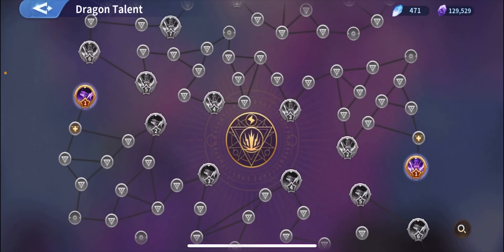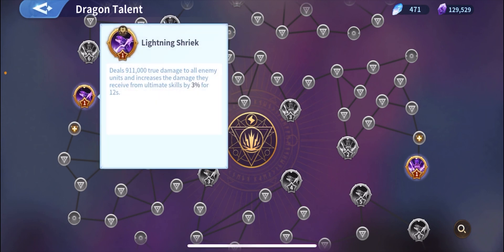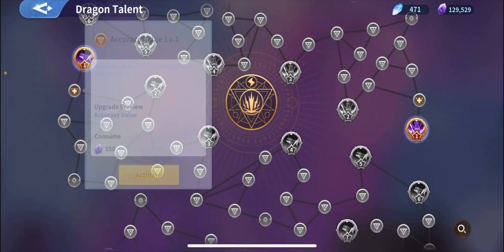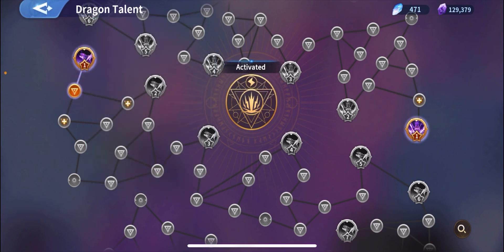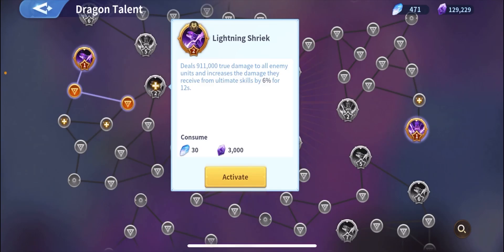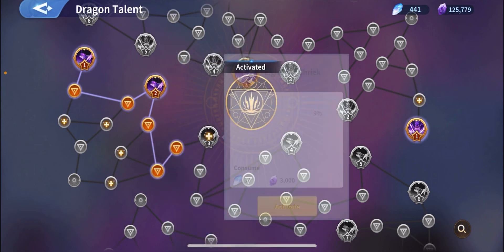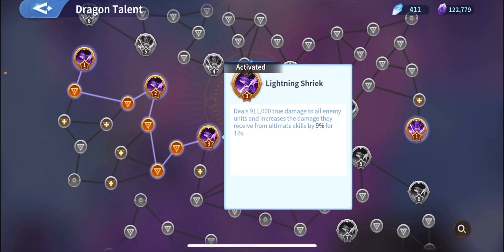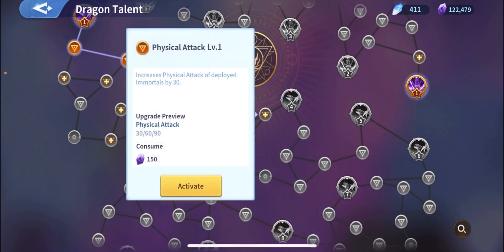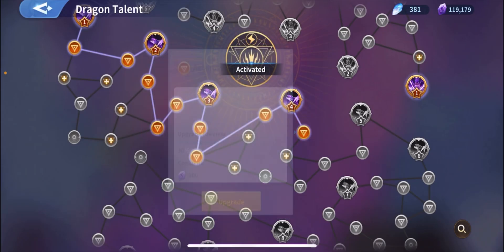So we're going to boost my lightning according to what I've got. Mainly I want to boost all the dragon skills to level 8. We're going to go one by one slowly, trying to avoid the magical attack and magical defense if we can. If you cannot avoid it then we take it, but if we can avoid it we avoid it, because there are no magical attack immortals. Physical attack is what I need.